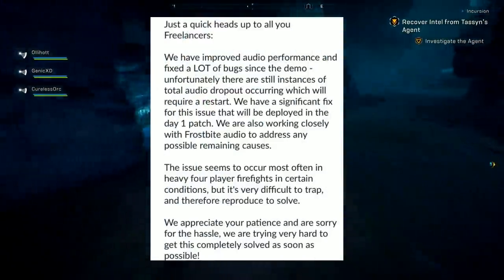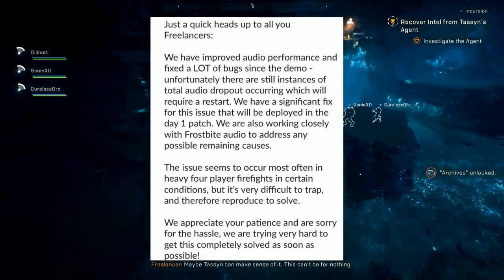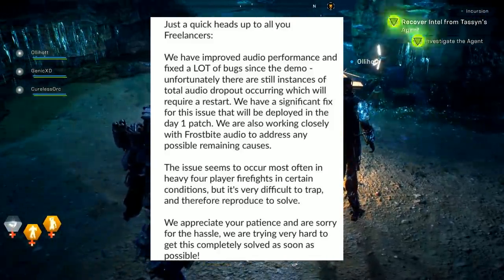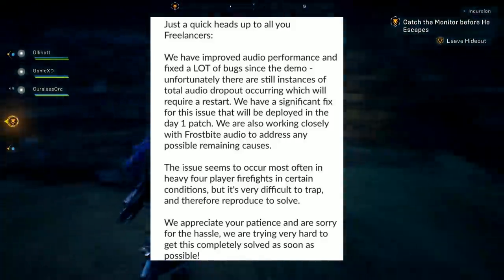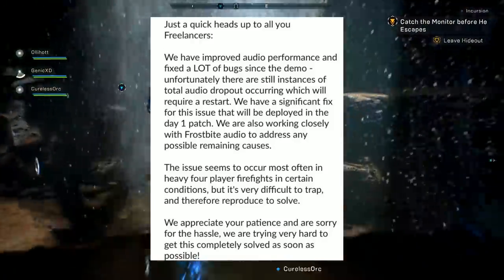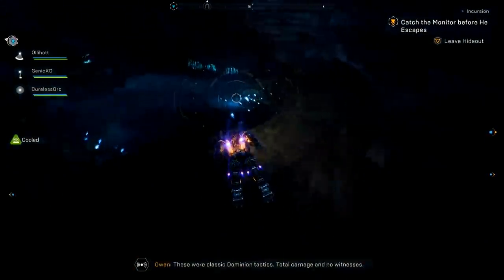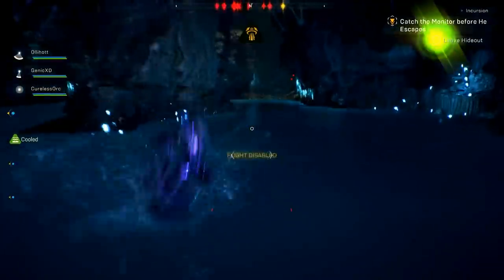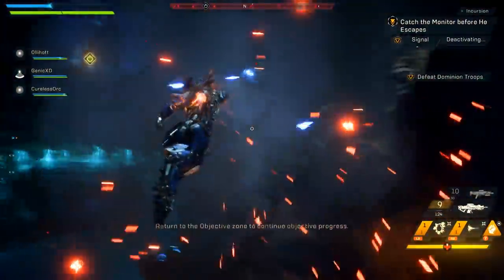On audio problems: BioWare posted a heads-up that audio performance has been improved and many bugs fixed since the demo. However, there are still instances of total audio dropout requiring a restart. A significant fix will be deployed in the day-one patch. They're also working closely with Frostbite Audio on remaining causes. The issue occurs most often in heavy four-player firefights and is difficult to reproduce. That fix should be in the February 22nd patch, and a patch has already been applied to the early access version.